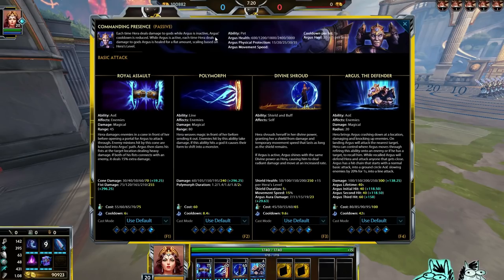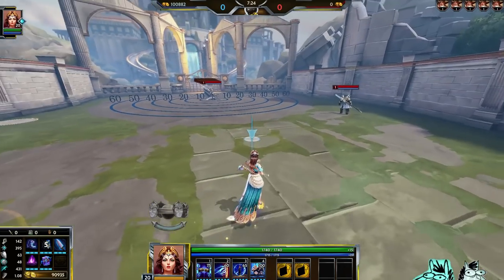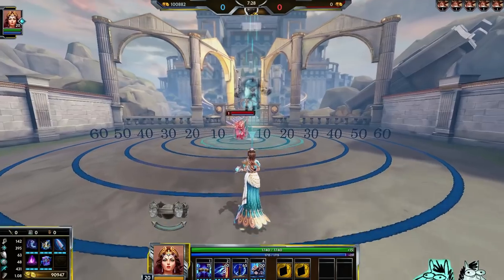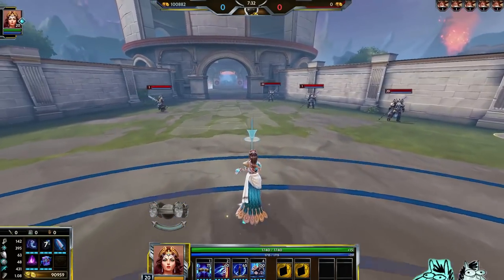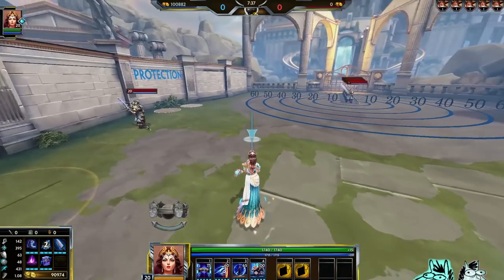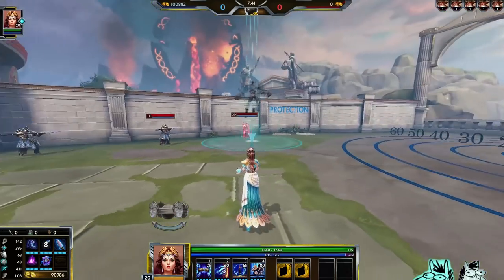He's a pet now. Here's the most important part: you heal Argus with damage, which is nice but not the biggest deal. The biggest part is you want to have Argus up at all times, so if he's on cooldown and you do damage, the cooldown lowers.